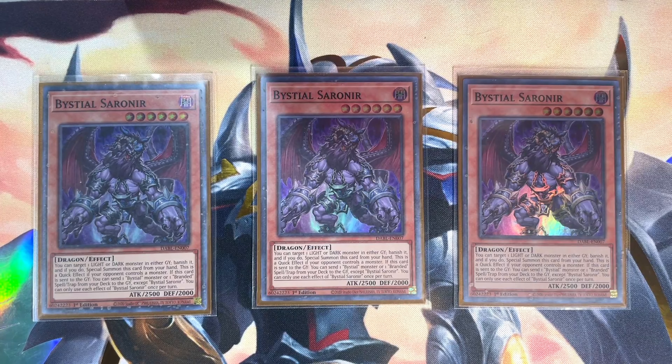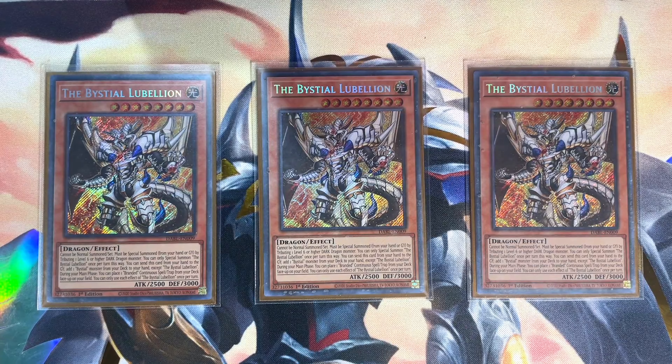Whether it's dumping Retribution for grave plays, Opening for protection, or continuous spells for follow-up, Saronir has quickly become a staple. Rounding off our engine cards — three copies of Shulubelian. I run 30 engine slots, meaning there's definitely wiggle room to play even a single copy of Bystial Shulubelian. But maxing out on the card is fantastic — it's easily one of the best cards in the deck. Being able to swap out Saronir on field to get its effect, then back it up with a continuous spell or trap placed face up directly from the deck, makes for a much higher ceiling on your end boards.